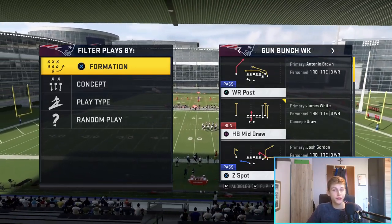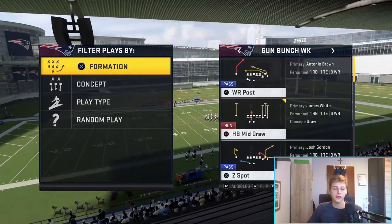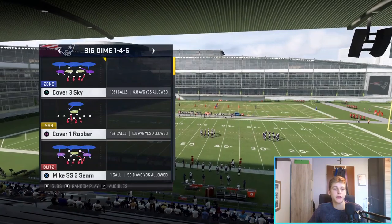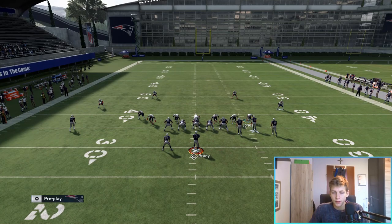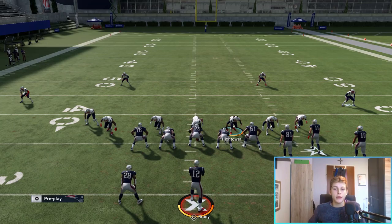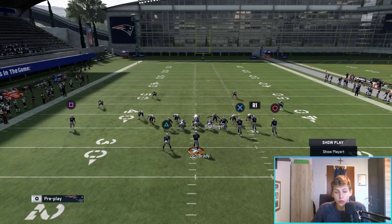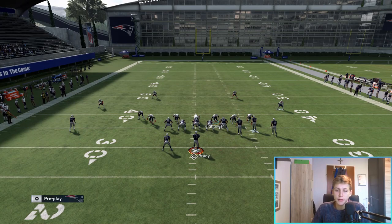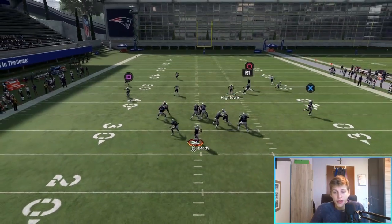The next corner route I'm going to show you out of this formation is primarily to beat Cover Three zone coverages. I'm going to choose Z Spot for this — you can see it's in the play call menu. We're going to come out in our big dime Cover Three Sky with cloud flats on. The important thing in this video is how to get the corner route open. Back side you can do pretty much anything you want, but most of the time I just streak the circle-in route on Brown.